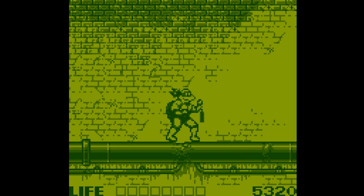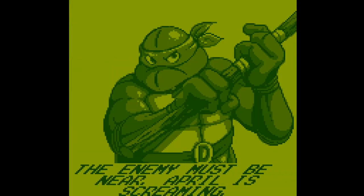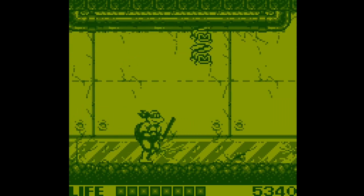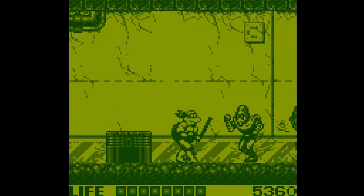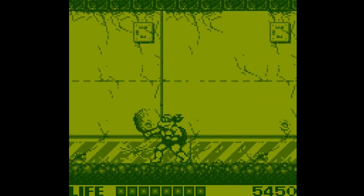Once you complete a stage you can pick another turtle - it gives you the choice of swapping over. Let's try Donatello. I love the way it looks on Game Boy DMG. Another thing I like is when you guys recommend games and ROM hacks - I really do look into them and if I like them I'll cover them in videos. You guys have recommended some great games and ROM hacks that I'm playing and enjoying to this day.